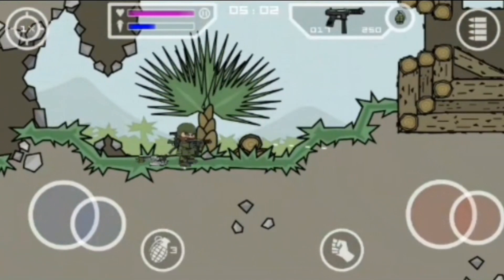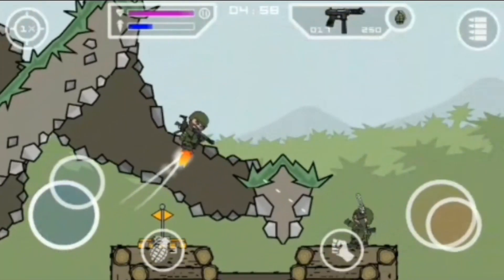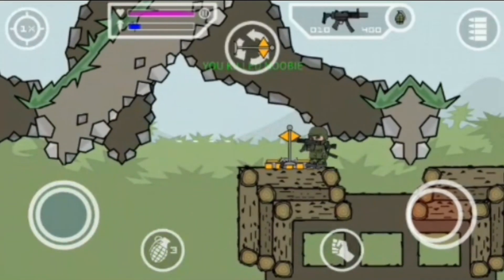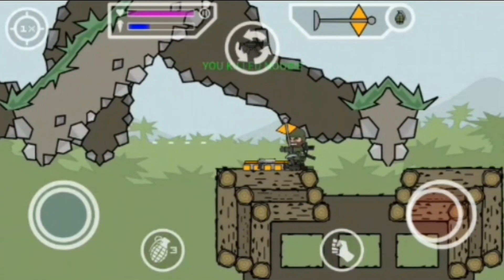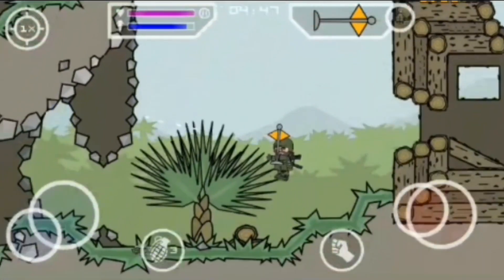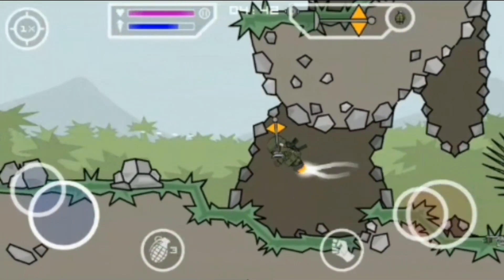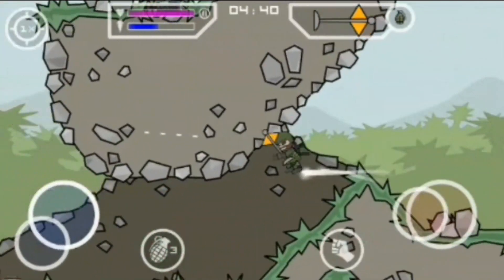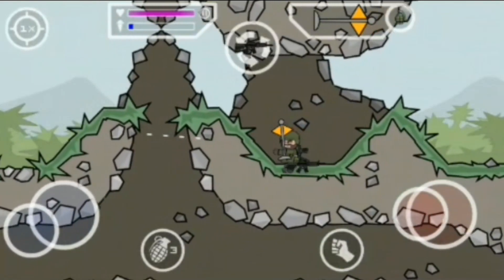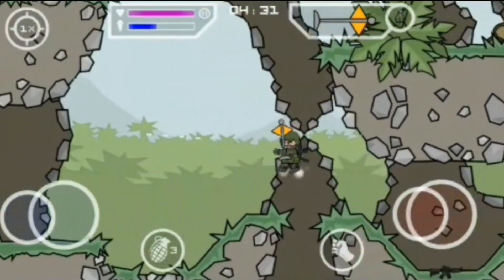I'm going to kill my opponent. As you can see, the opponent is busy. Take the orange flag and hurry back to my blue flag. My opponent is coming, so I need to hurry. Once you've placed the flag on the blue flag, you can see the pause button.